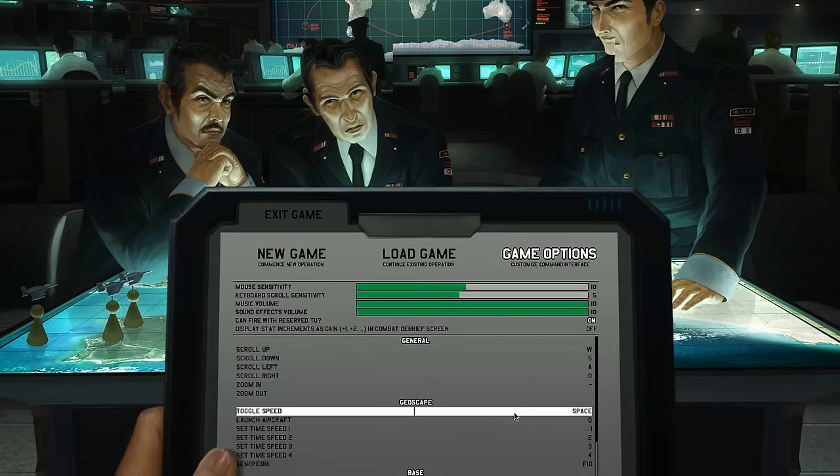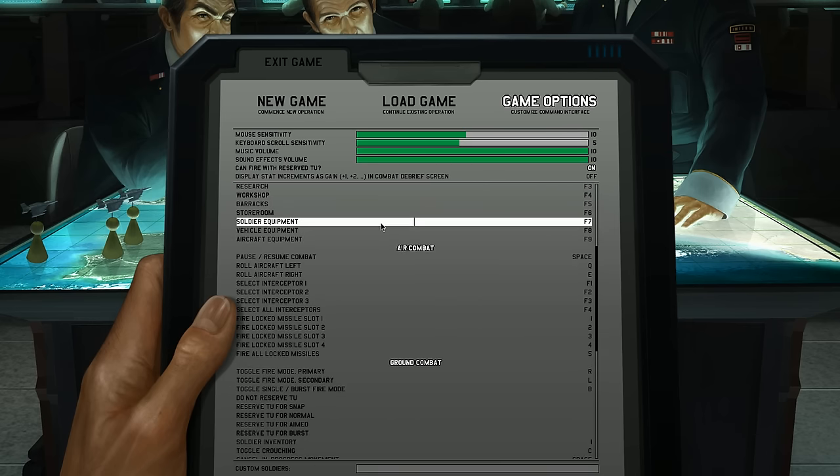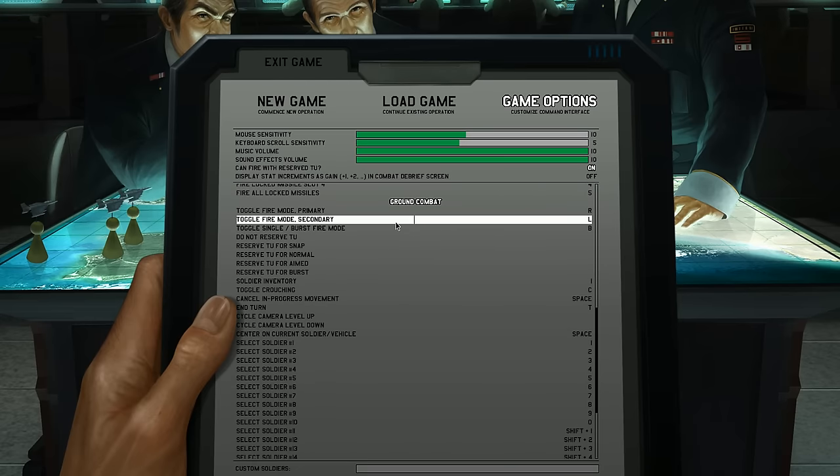One thing I forgot to mention is the game options here in the main screen. You can change things like mouse sensitivity, keyboard scroll sensitivity, but you can also rebind just about everything if you look at the rebindings here, which is a really nice feature that I really should have talked about.